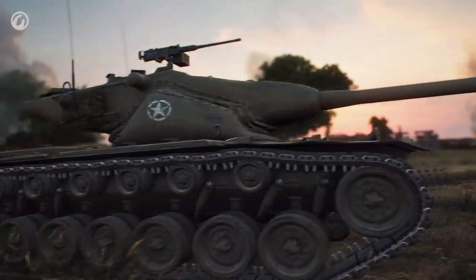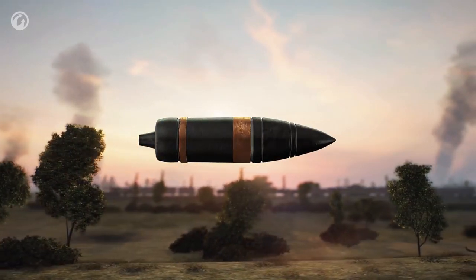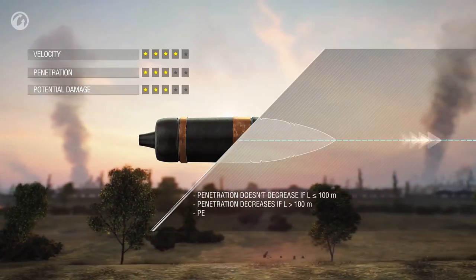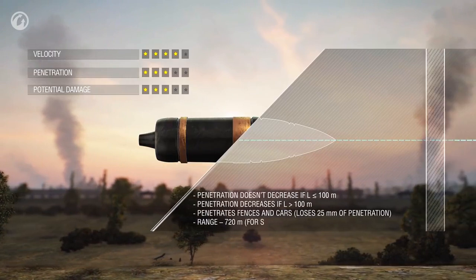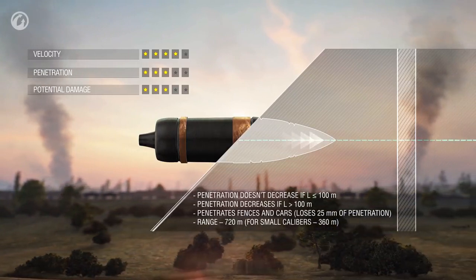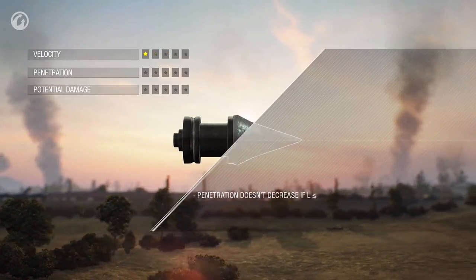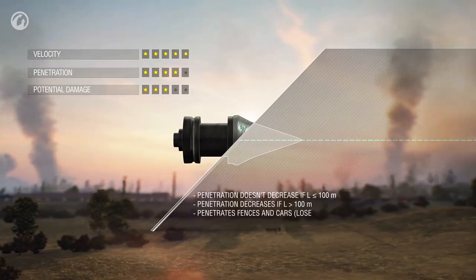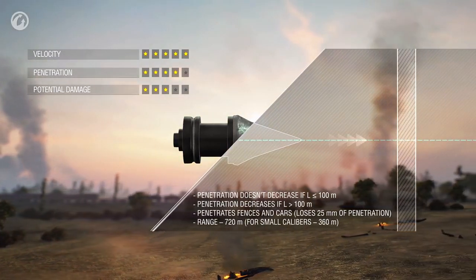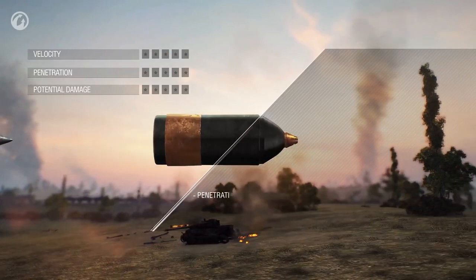There are four shell types, each with its unique properties. The main shell type used by most tanks is the armor-piercing shell. These shells fly quickly, but their penetration capability slightly reduces with distance. Their penetration capability also reduces when they hit a destructible object, like a fence or a vehicle. The fastest shells are APCR ones — only weekends pass by faster. APCR shells can go through fences too, but with distance they lose their penetration capacity more than AP shells.